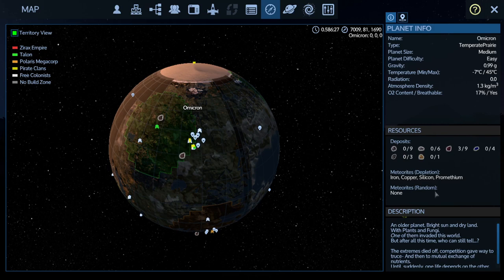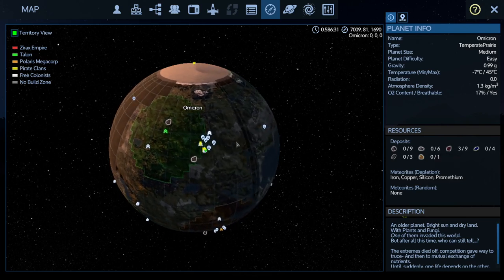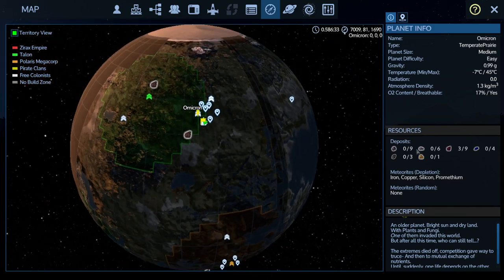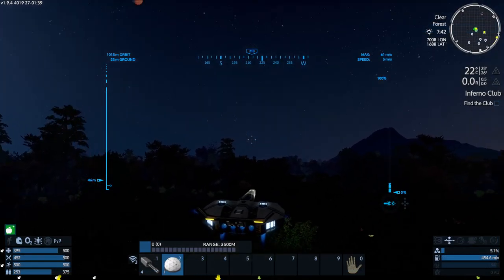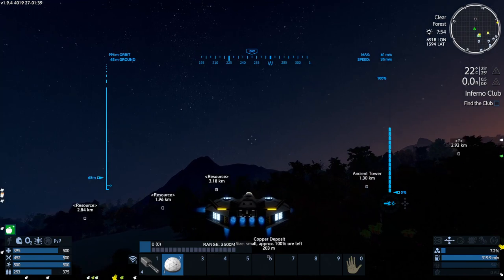There's a bunch of deposits that we haven't seen yet. There's a copper deposit down there, copper over there. These are the coppers that we know about. Do we want to play one of those out completely, or should we go look for the Prometheum maybe? What is this — carbon and gold? Let's at least just go around. Let's head straight west.